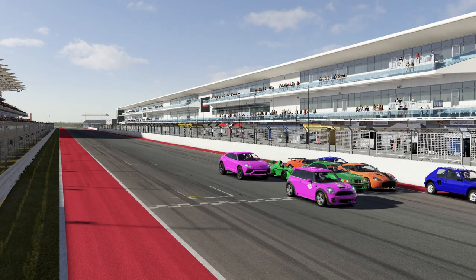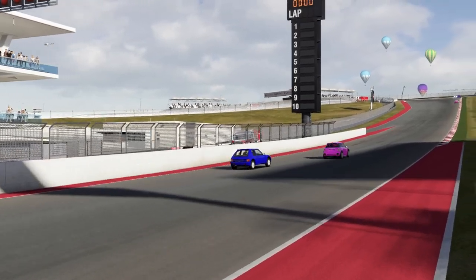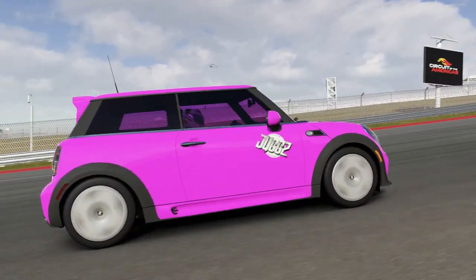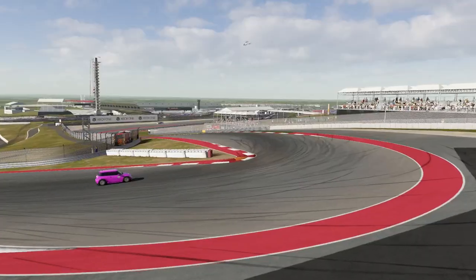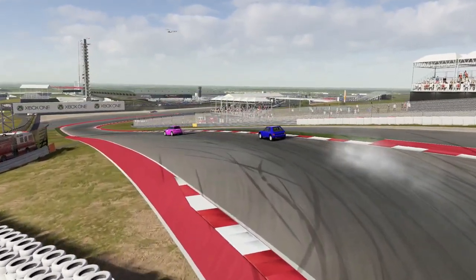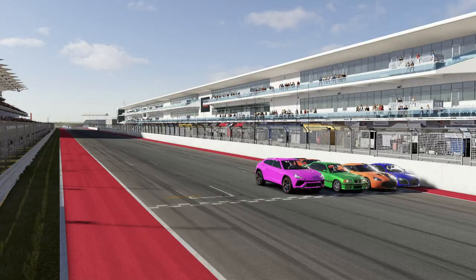Both teams opted to send out their C-Class cars next, and it would be Blue Team's turn to have a staller on the line. All the work from the Nissan in those final corners would be eradicated as the Mini took the lead. But bear in mind that Pink Team only had an A-Class Lamborghini Urus to finish off, while the rest of us had S-Class cars — which meant Pink Team needed a big lead, and they didn't really have the advantage they were hoping for.